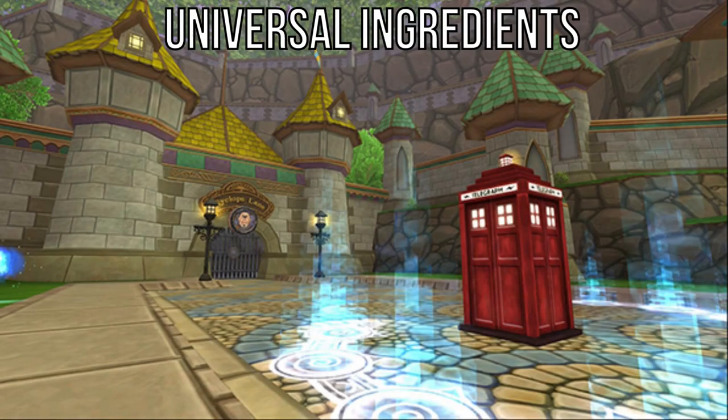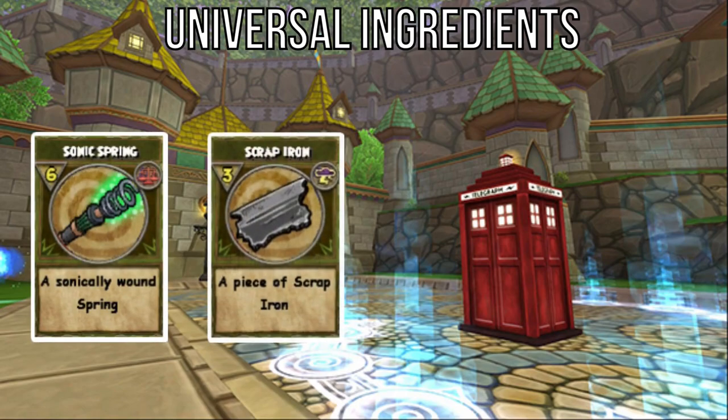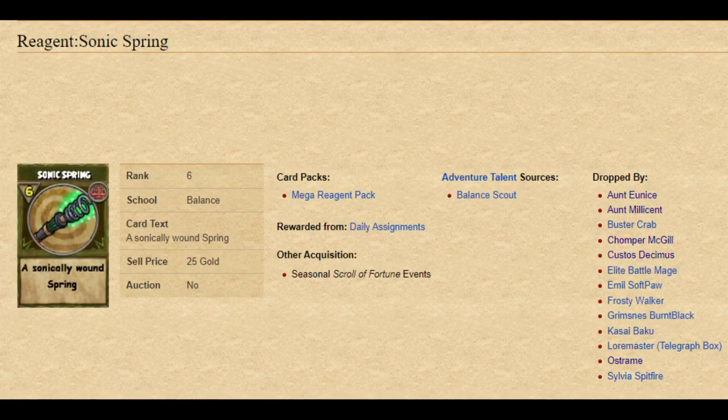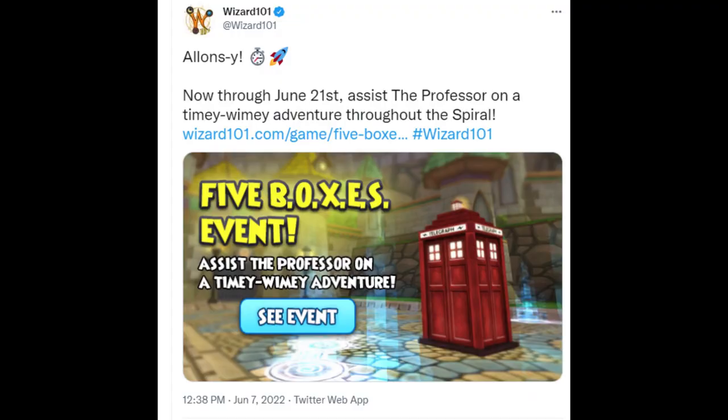First, let's discuss the reagents that are the same for both recipes: a sonic spring, scrap iron, springs, and leather straps. The sonic spring can be a little tricky because it is a reagent unique to the Five Boxes event, so you'll need to be diligent about farming for them while the event is active, which means you're working on a timer.